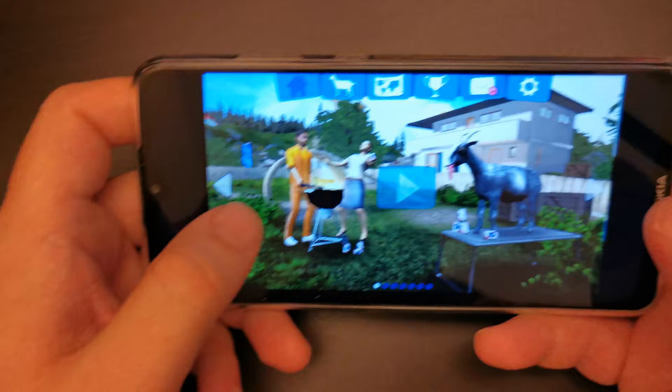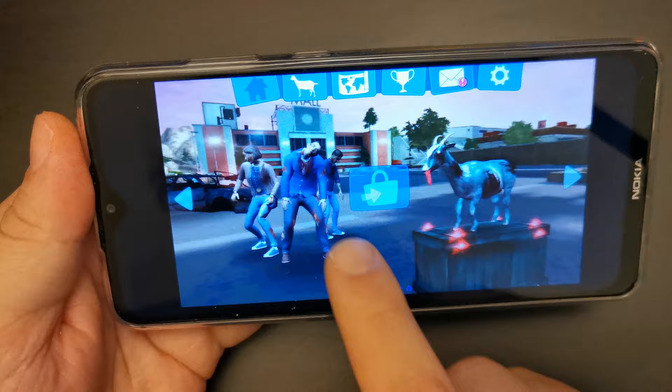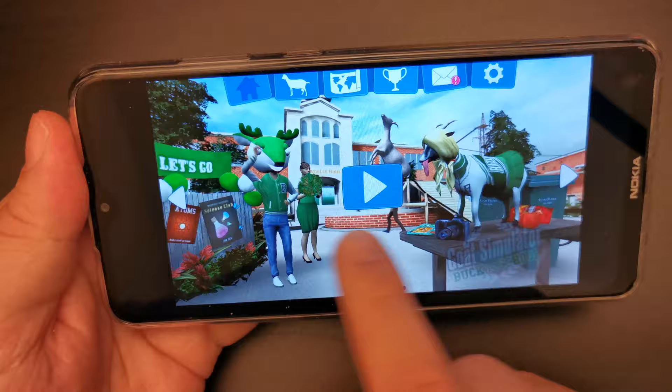The Nokia 5.3 has a nice widescreen display, but Goat Simulator is not really optimized for that. As you can see, we have banding on the left and the right side, around the classic canonical 16 to 9 aspect ratio.